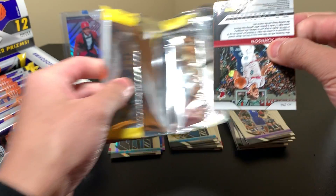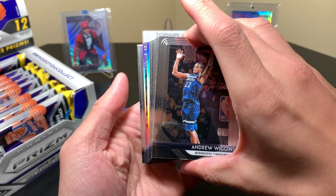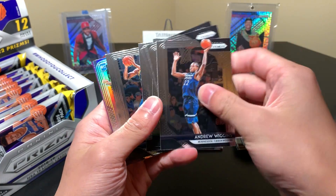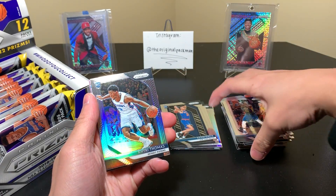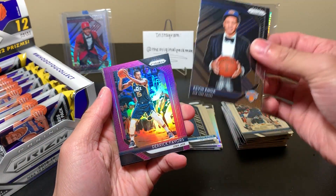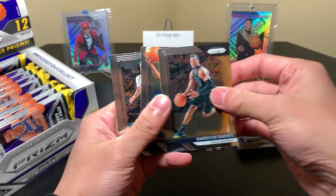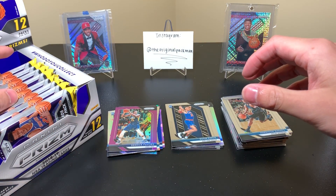That's not been bad for pack 22 time. We have a purple here, so hopefully we regain that pack-22 mojo. We have a rookie — but it's not one of those good ones. It's a rookie silver of Kyrie Thomas. Derek Favors, number 26 of 75. If we can get one good rookie color card, this one's going to be a success.